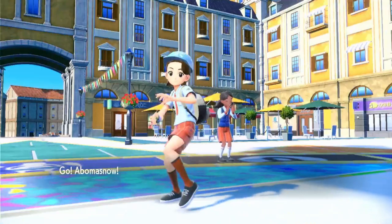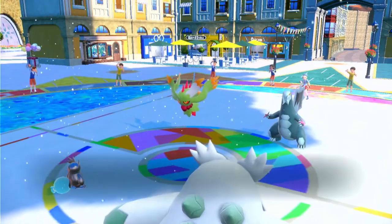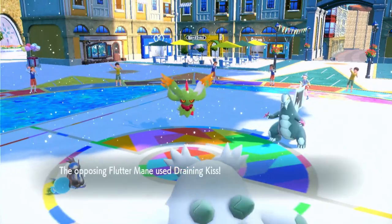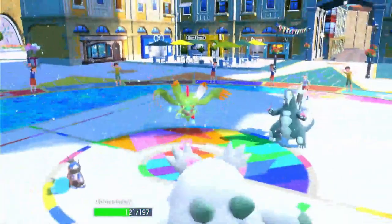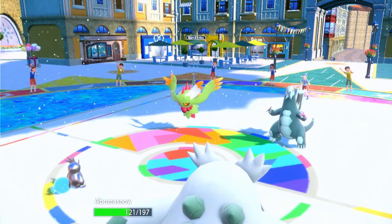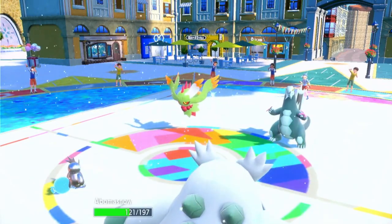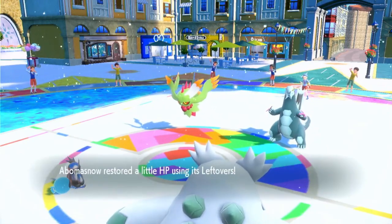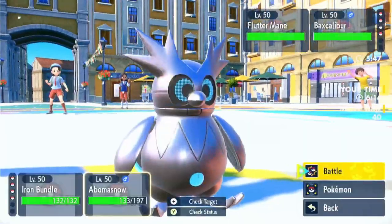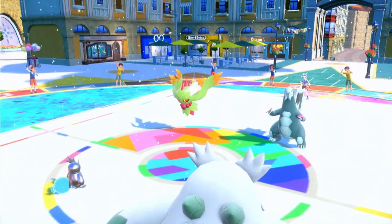Abomasnow comes in, we just Protect because I don't want to take a random Moonblast. I'm thinking I can Blizzard and do a lot of damage. This Fluttermane set was actually really weird — it was Calm Mind and Drain Kiss, which is super funky. I actually could have just attacked, because they went for Drain Kiss into Abomasnow and just Glaive Rush, which is a really weird play. This is what happens low on the ladder. So I decided to go for Tera Ice Blizzard with Helping Hand — I figure it's gotta do a ton of damage and I can probably do enough that it doesn't matter.